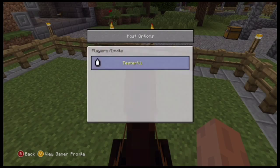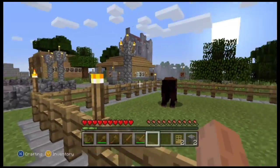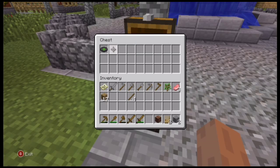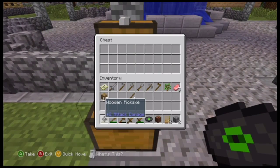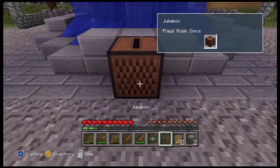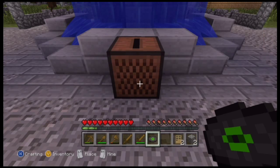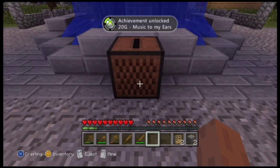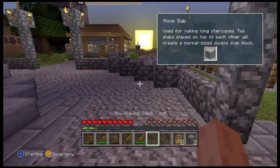All right, all right. Now you stay in there horsey, stay. What's in here? Ooh, jukebox and music disc — did I miss that one? Yes, okay. I know for a fact that this is an achievement. There we go. You know what, I'm just gonna let that play.